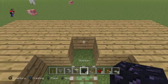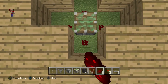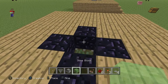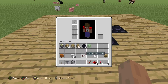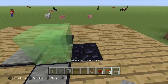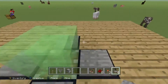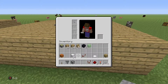Now grab your sticky pistons and your immovable block. Place the sticky piston facing upwards with four pieces of redstone, one on each side. Then place your immovable block with pressure plates on all of them and your slime block on top of the piston. No matter which sticky piston you hit, the slime block should go up. If it doesn't, make sure you have a piece of redstone below that pressure plate.